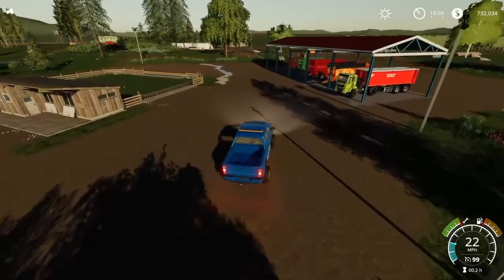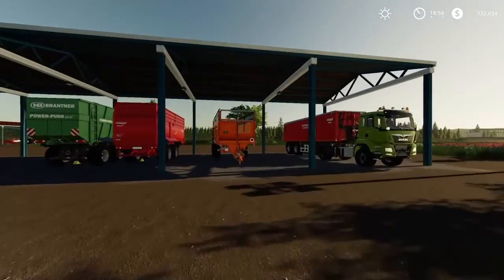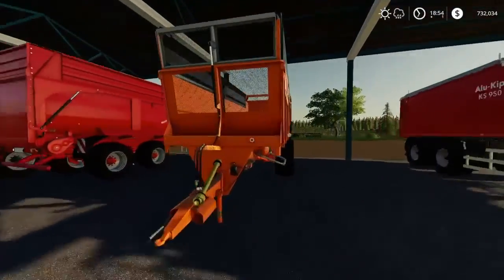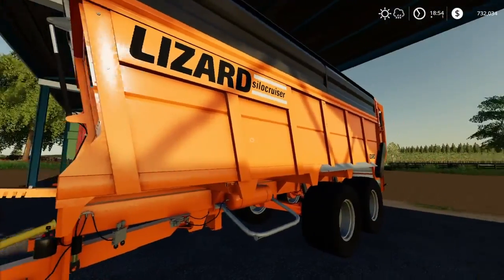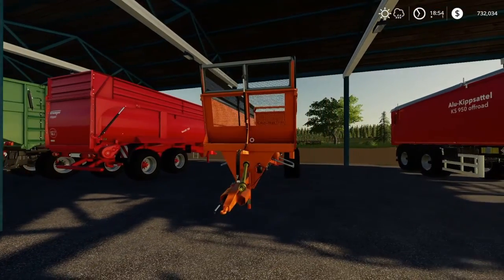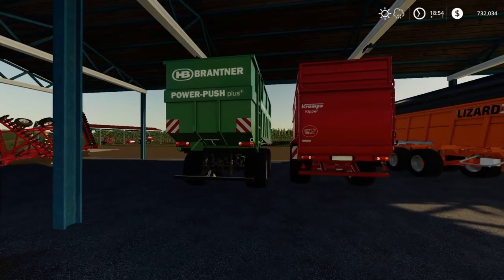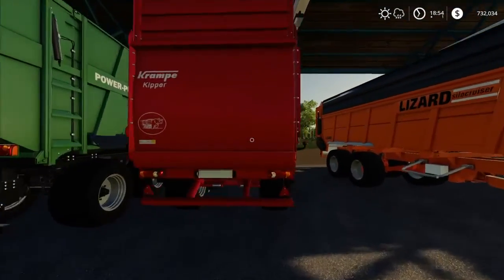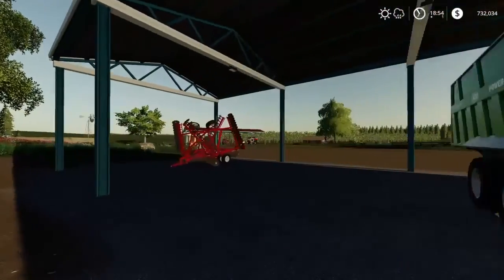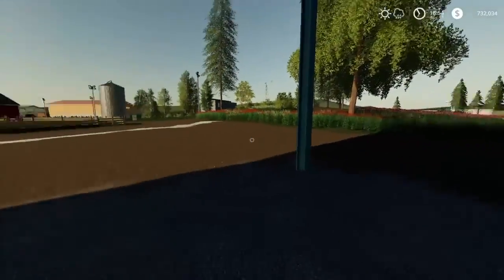Then we have another converted FS19 shed. Got my truck here — looks like the lights are on but they're not. The Lizard Silo Cruiser is a newer tipper from Lizard I haven't tested yet — looking forward to it. Then there's my Brattner 45K, the Cramp Kipper which is the 39,000 liter one if I'm not mistaken, and the good old Case cultivator.